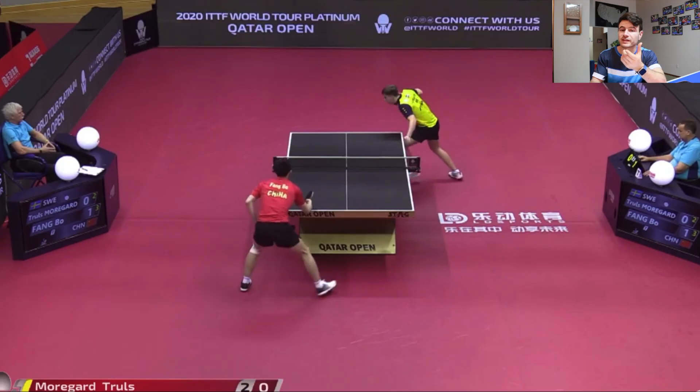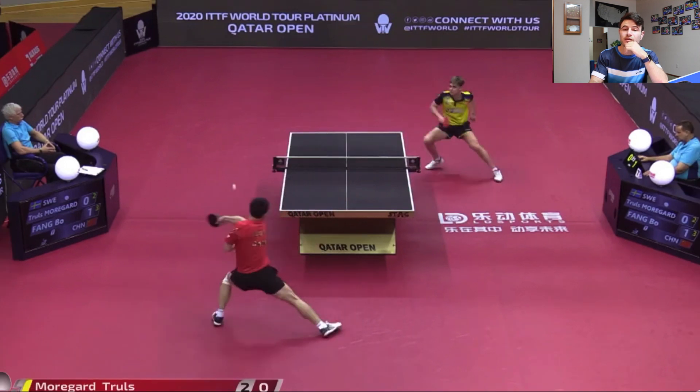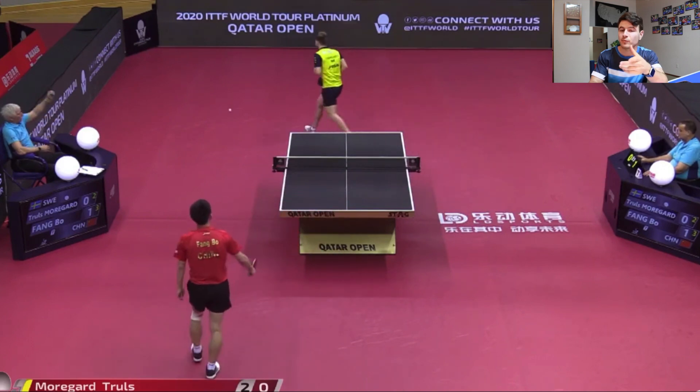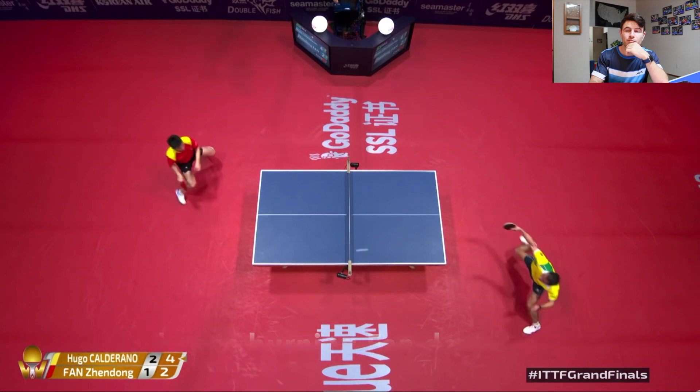In this video clip, Harimoto knows that Ma Long likes to push short to the middle, so he serves and gets into position for it. In this next one, Chules knows that Fengbo wants to flip his serve, so he gets into position. And in this last one, Hugo Calderano liked to play to Fengbo's forehand down the line.